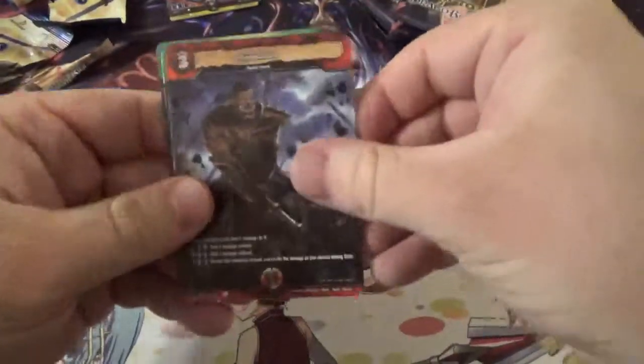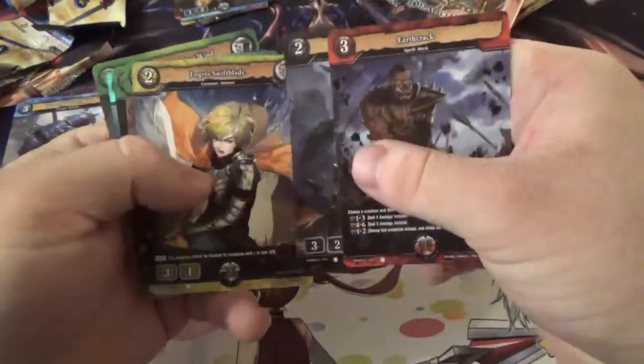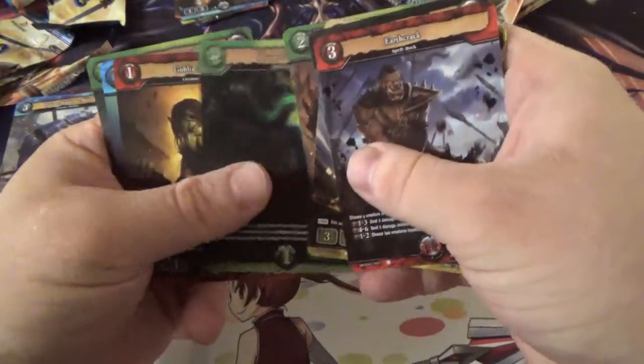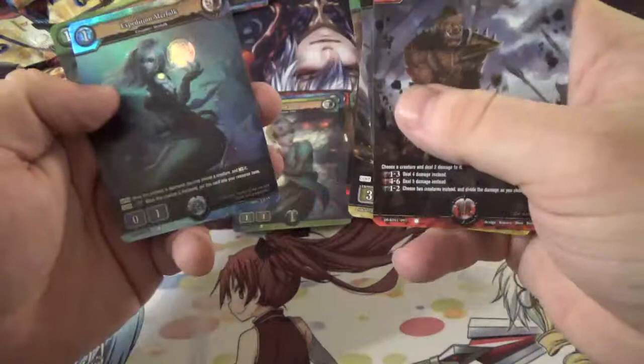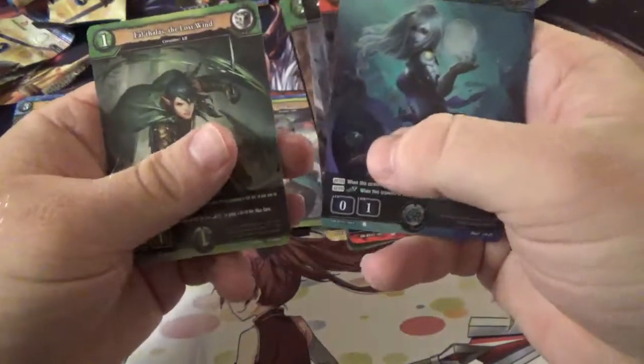We've got Earthcrack, Rattlebone Fighter, Logris, Swiftblade — this one's very familiar — Tanglewood Menace, Nature's Tomb, Goblin Madcap, a Holographic Expedition Merfolk, and Falfast the Lost Wind for our rare.